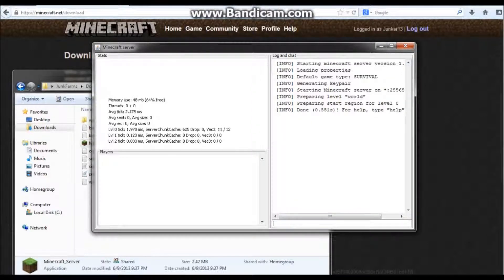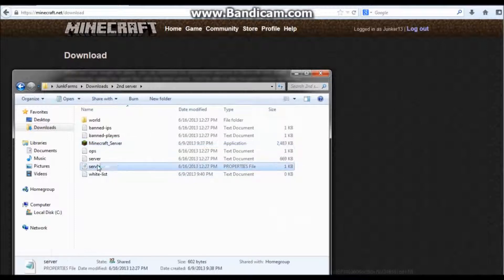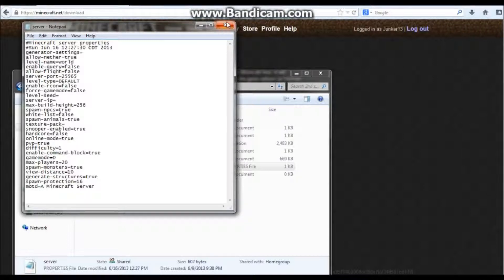Then you wanna go to the server properties and make sure the port is 25565, because that should've been the first one you did — if you did it correctly, it should be 25565.